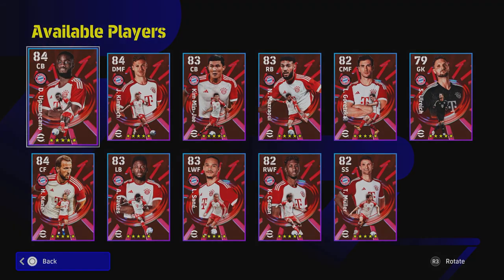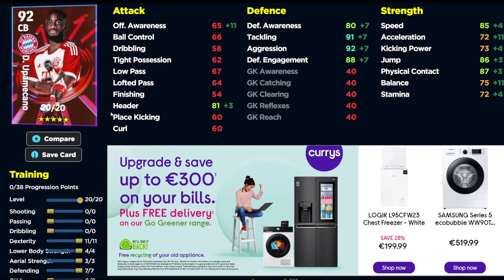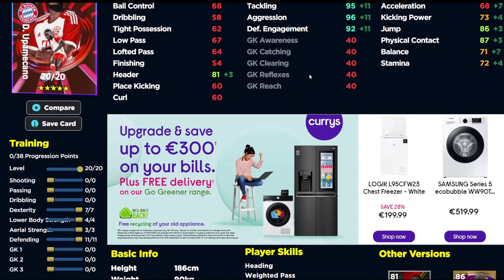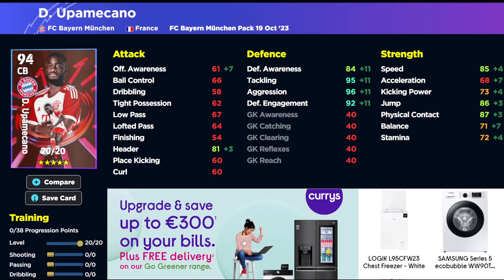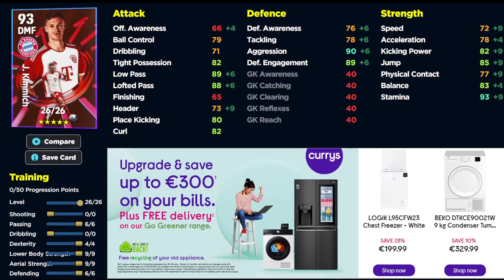Over on efootballdb.com, here's the build for Upamecano: seven into defending, eleven into dexterity, four into lower body, and three into aerial strength. He gets a three-plus boost with Tuchel, bringing him to around 90, and as a mobile defender he'll get close to 74 with that. Alternatively, drop to 68 and pop four more into defending to make him an absolute beastly defender. He has some nice player skills but his build-up play is down, so keep an eye on that.